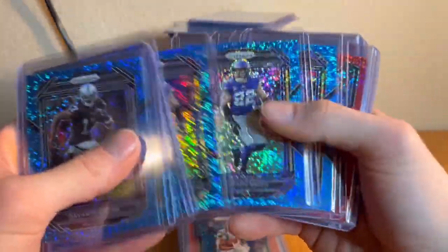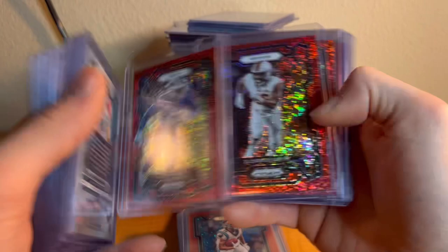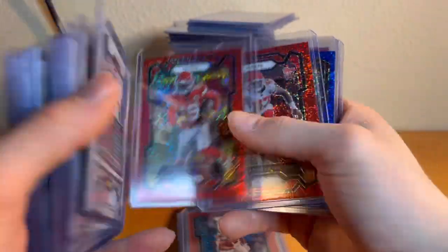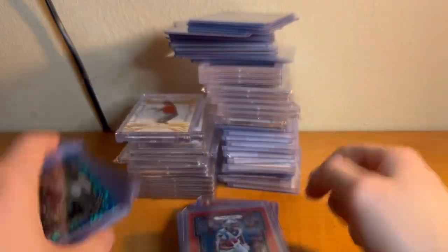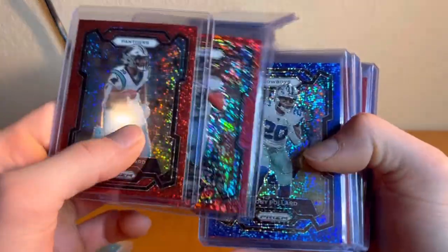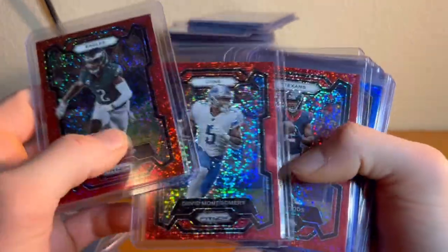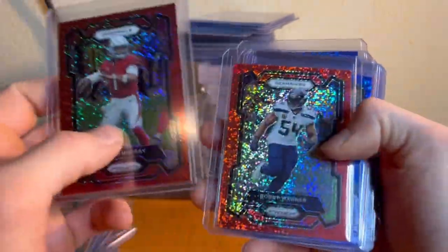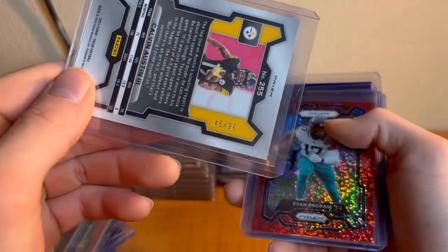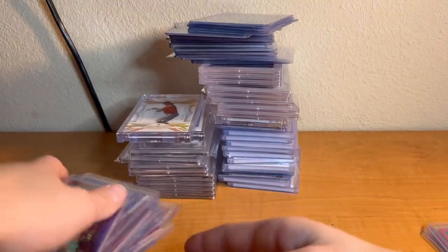We got a couple of disco super short prints — these are all numbered to 96. A billion Harrison Smiths out of 96, none of them are jersey numbered — I did check that. The reds are not numbered, they're just super short printed — it's hard to get discos. Saquon, who will soon hopefully be a Texan. Bobby Wagner out of 96. The reds are not numbered, just super short printed. Derrick Kennery red disco — who in my opinion will not be a Titan next year. Josh Dougs out of 96, Calvin Austin out of 96.